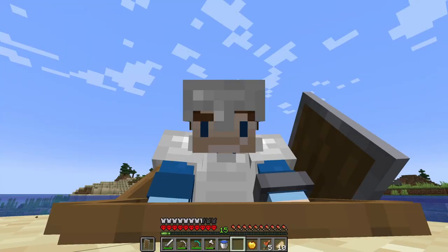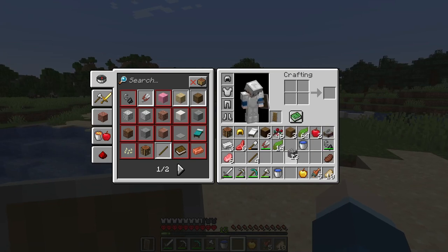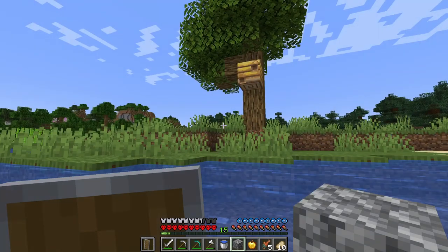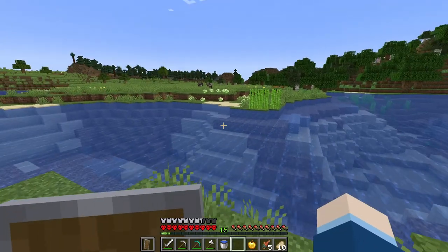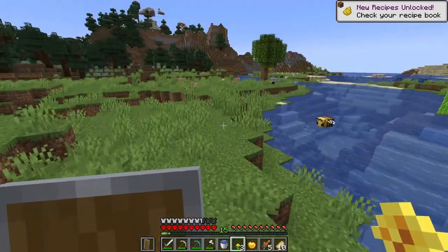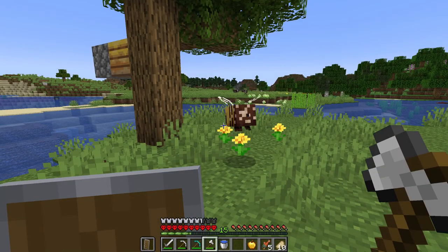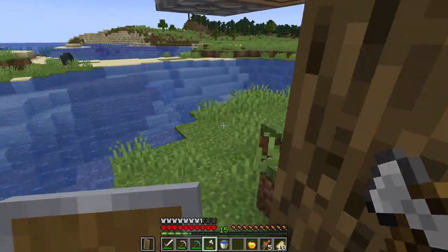I've just found a beehive, and I don't have access to any bees back at the nether portal. So what I'm going to do is put one block in the entrance in front of this beehive, which will prevent the bees from ever being able to escape. I'll pick up a few flowers and try to guide them back again. I'll be able to come back for that hive later once I have silk touch.